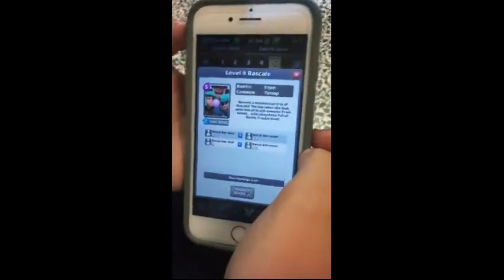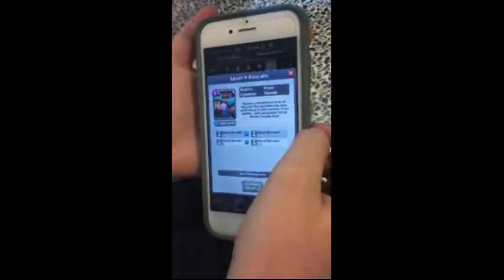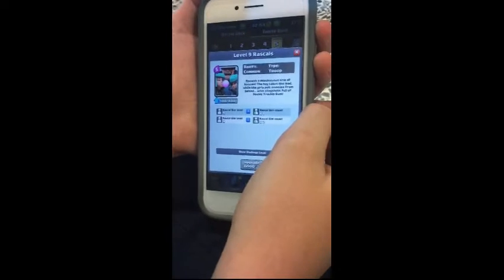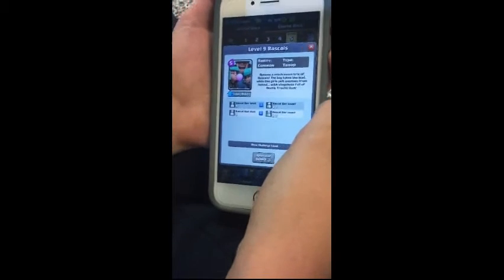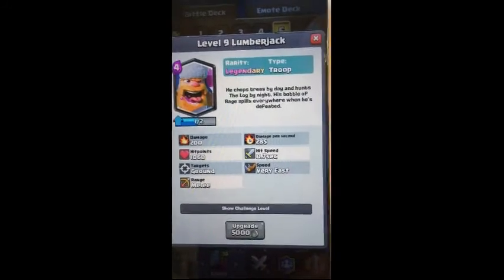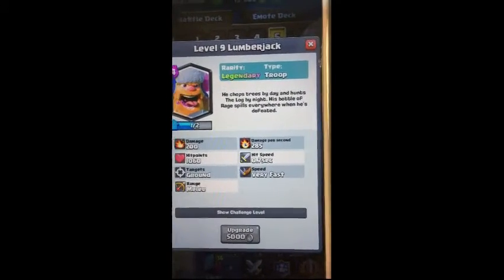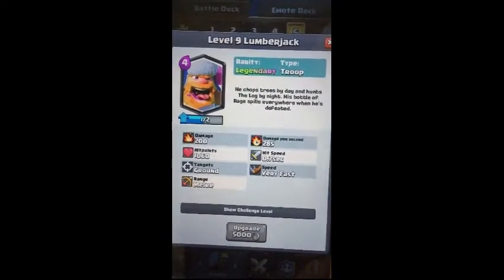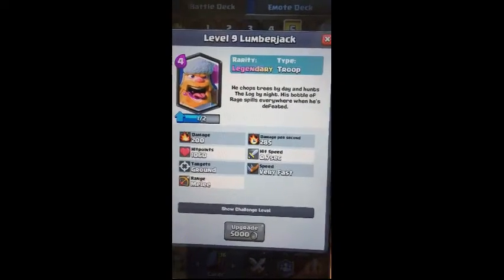The next card is the Rascals — three units you can deploy for five elixir. The Rascal Boy isn't that good on his own, but the Rascal Girls have a good amount of health and are pretty solid. The last card is the Lumberjack, a single-target damage card that does 200 damage unupgraded. He's pretty fast, and when he dies, he drops a Rage spell.